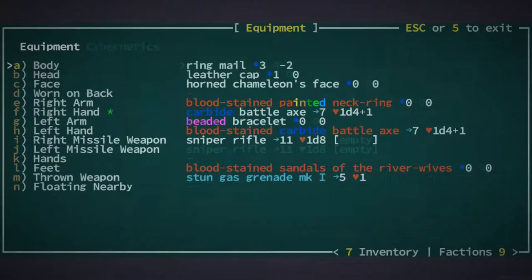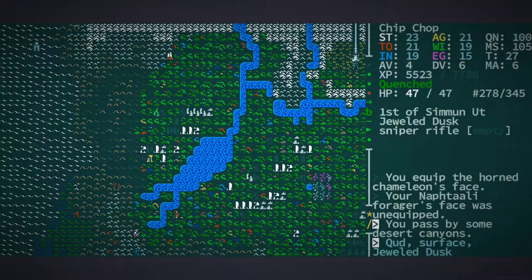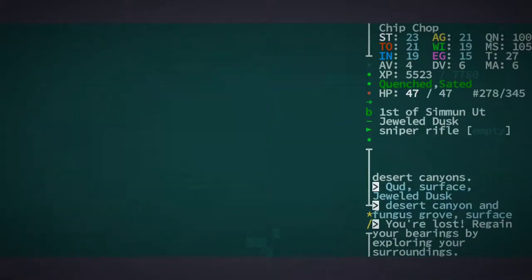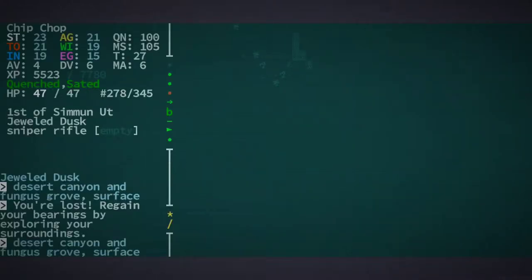I think we have a lot of stuff to trade. I feel like we should do some trading and at least get some bullets for a sniper rifle — doesn't that sound fair? Let's go to the overmap. Where are we — not even that far from our starting place. Oh, I'm lost. I literally took one step and I can't even remember where I was going.